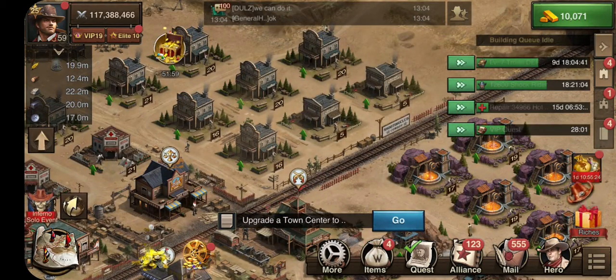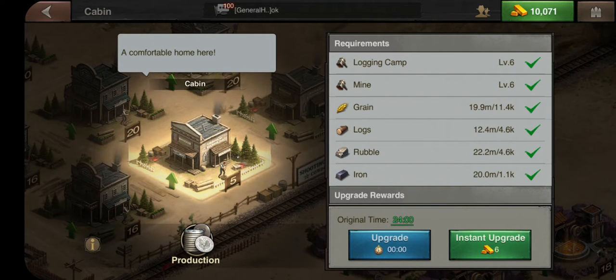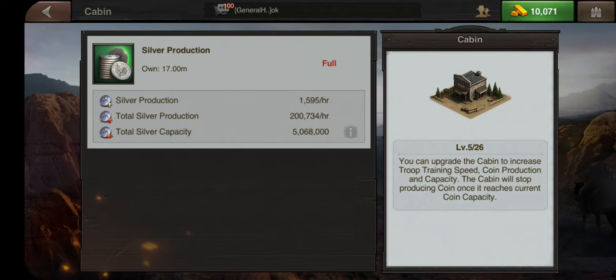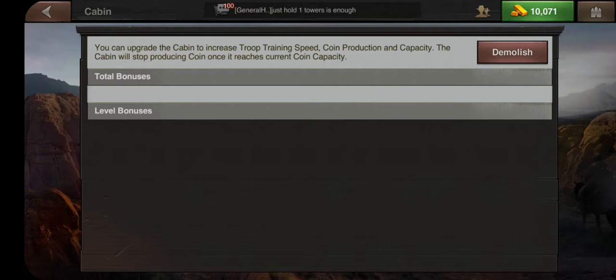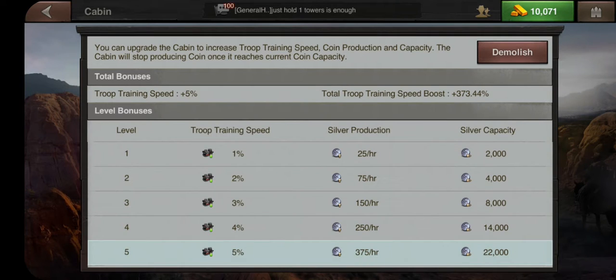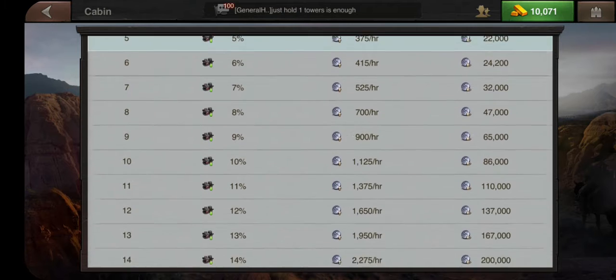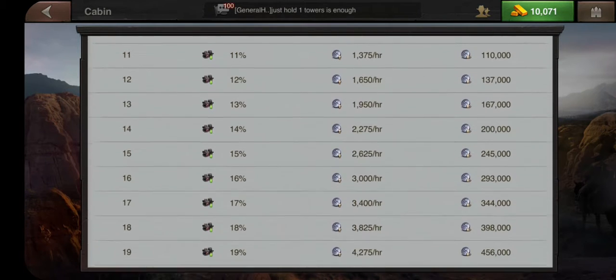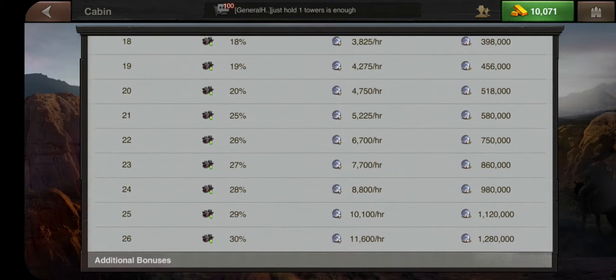Let's take a look at upgrading your coin cabins. You look at your coin cabin and it'll tell you what it does — troop training speed. You can see the percentage going up on your troop training speed as you upgrade your coin cabins.